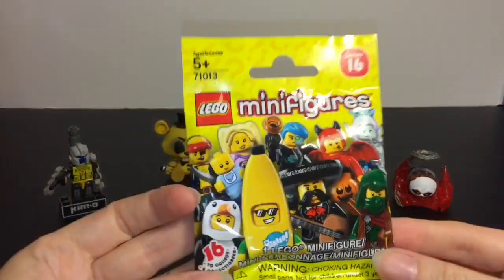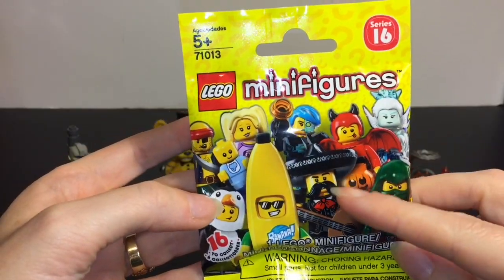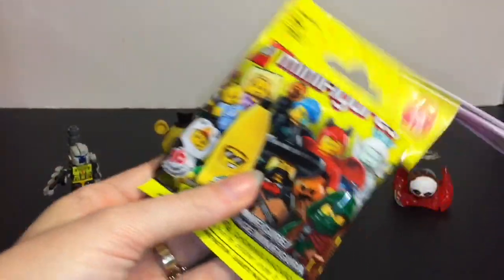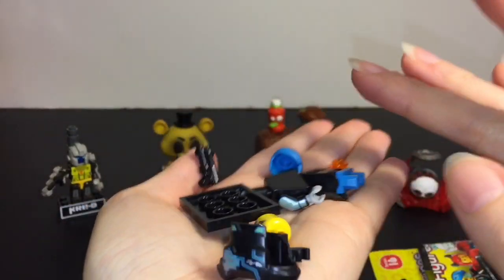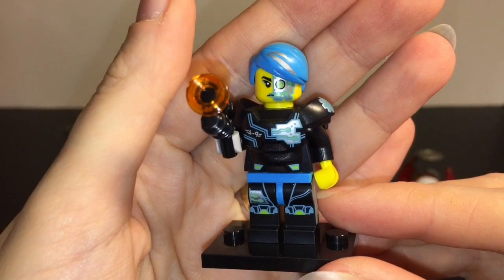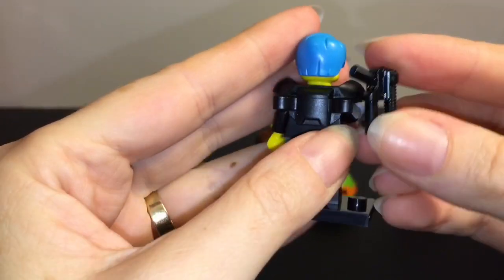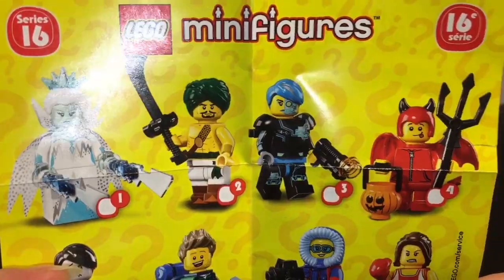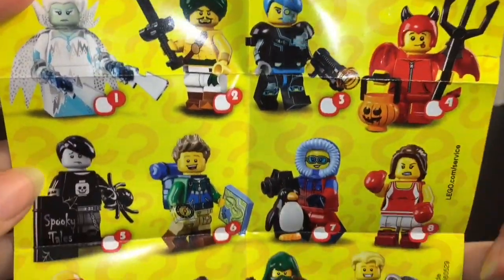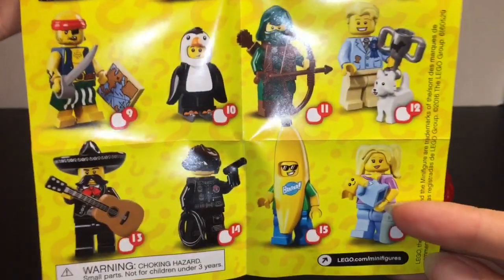Last up, we have Series 16 Lego minifigures. Like usual, the minifigures just look awesome. I don't have many - I would love the banana guy, the ice queen, the mariachi dude, so cool. We have the cyborg one. Let me put this together. Here is a closer look at our cool futuristic cyborg lady, and you can also clip the gun to her back. Really cool. And here's a quick look at the flyer - there are so many cool ones you can get. Love the penguin and pirates. Series 16 is looking pretty cool.